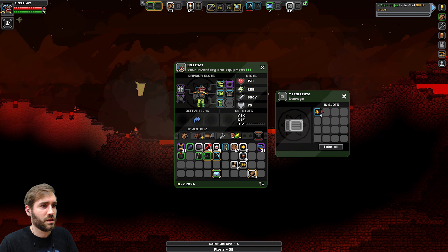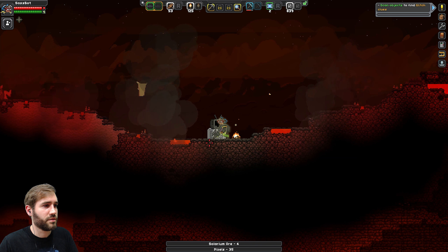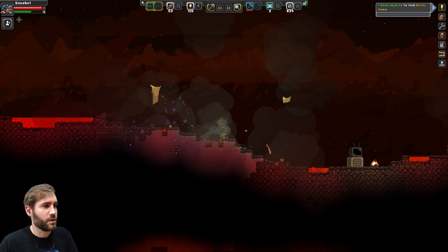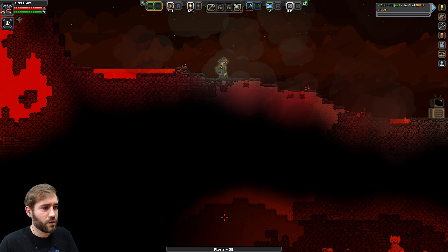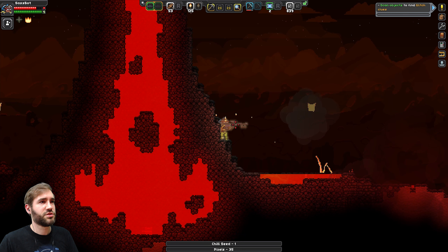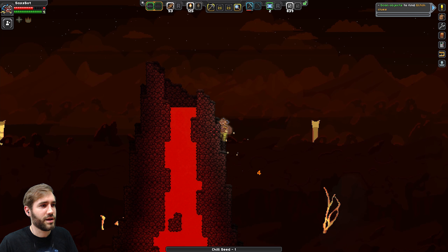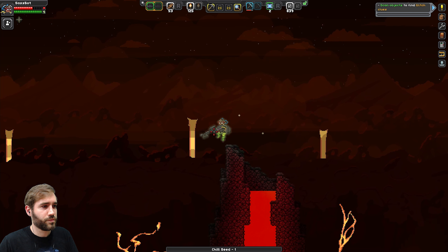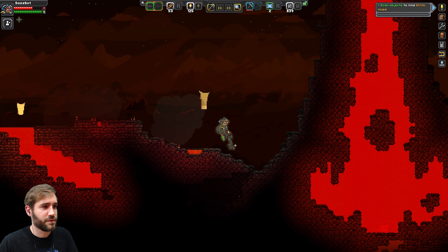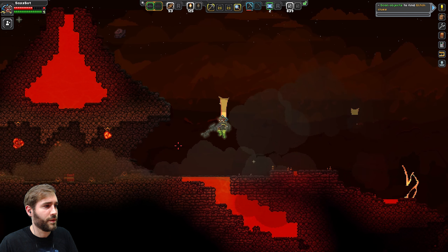Should we steal the TV? I think we should steal the TV. Oh, I can't turn it on — it's not worth it then. Headshot, come on. This place is strange. And then dash doesn't work — that's just delightful. Are we gonna find the glitch? I don't know. They're hiding. That looks good.